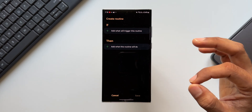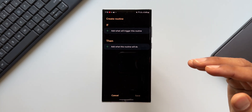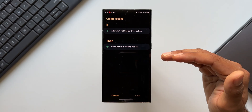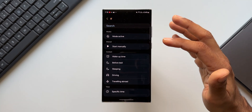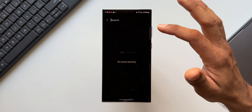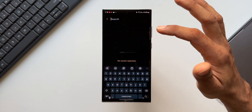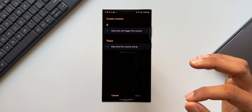This feature enables us to automate the device — we can execute functions of the phone without even touching it, such as when you reach a particular place or at a specific time. Now, when I tap on the IF condition and the plus button, there is no side key option. Searching for 'side key' shows no results. Tapping on THEN condition and searching for 'side key action' also shows no results.